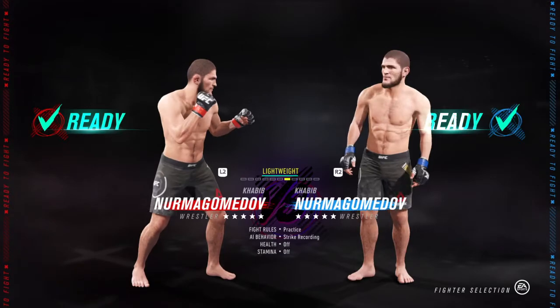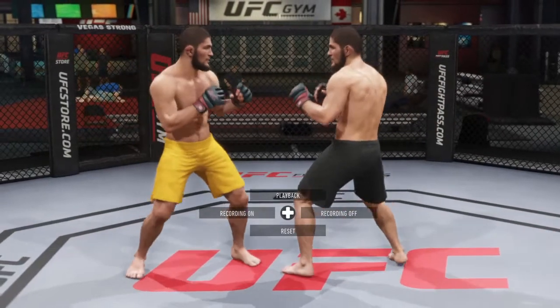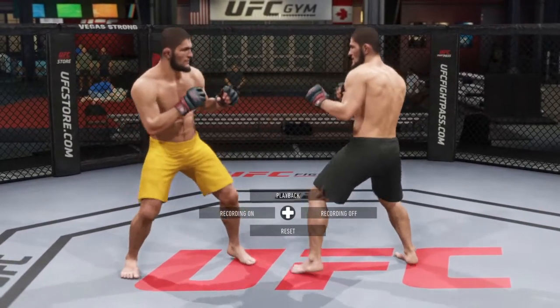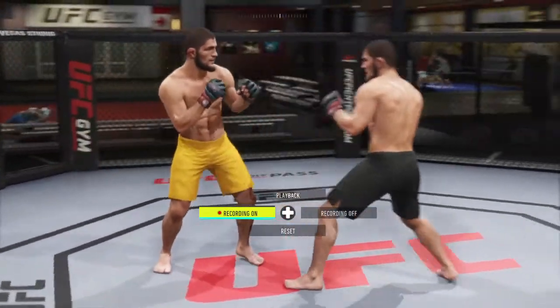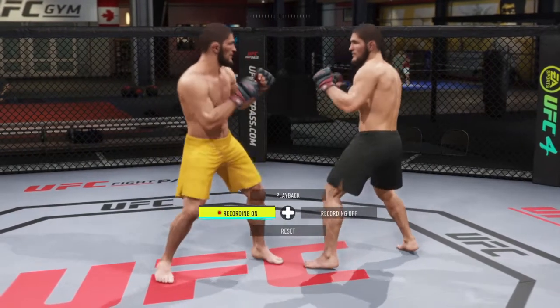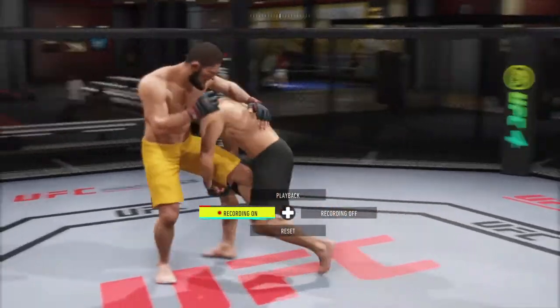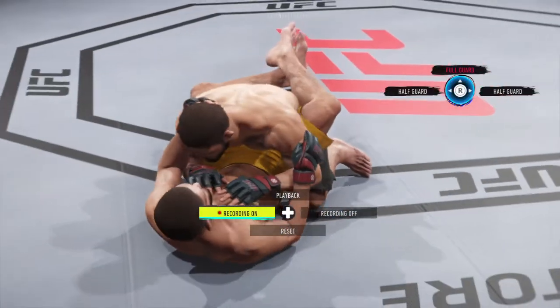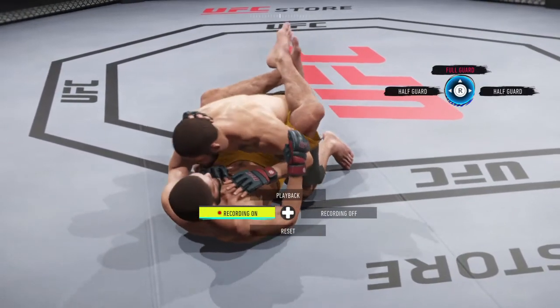Choose a side and choose a fighter. If you want to practice your takedown defense, just pick Khabib against Khabib — I would definitely recommend picking against Khabib. Once it loads up, hit left on the d-pad to turn recording on. I'm going to shoot a single leg takedown, which is L2 and Square on PlayStation. This will automatically start the recording, and once I let go of that takedown the recording will stop.